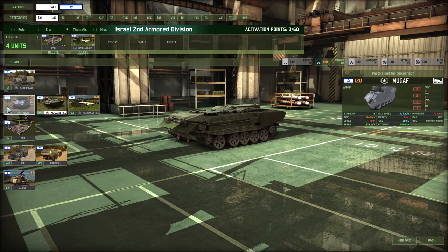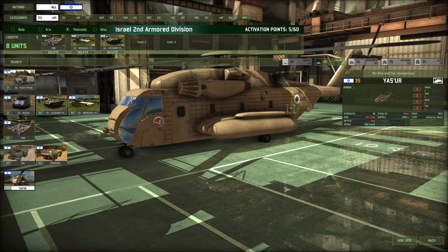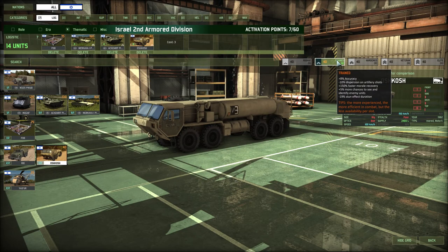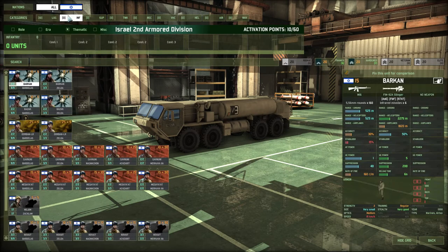We're going to need another backup CV, so I'm just going to get these guys, because they are so heavily armored — 10 front, 6 side, 5 back, 2 top armor. I think we're actually just going to get an Oshkosh stack. Probably going to get a second one. Let's go to the infantry tab.